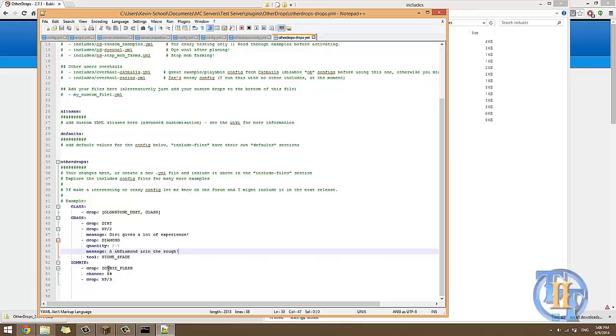The zombie entry means that when the zombie dies — not when you hit it — you can change it to the 'hit' action, but this is on death. It drops zombie flesh with a 5% chance because I didn't want it to drop all the time, and it also drops 3 XP every time the zombie dies.